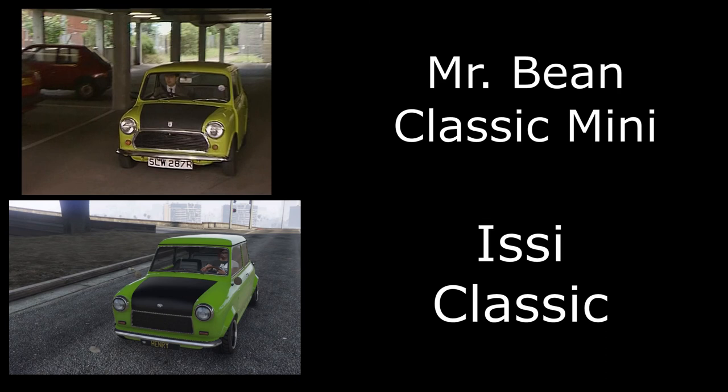The very last car is Mr. Bean's classic Mini. I've used the Issi Classic, painted it lime green, and gone for the secondary matte bonnet. It is a little bit off on the actual color, but it's the closest I could find — if you know a better color to match the Mr. Bean build, please let me know in the comments.